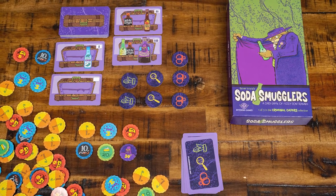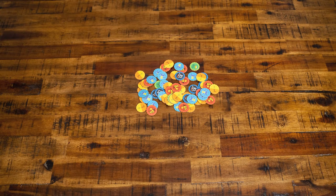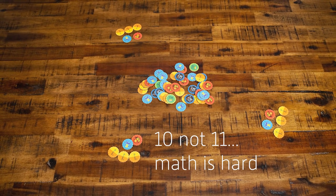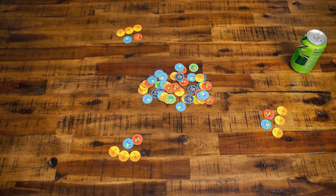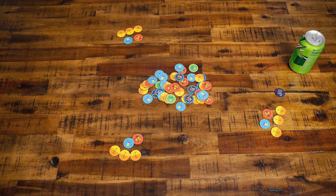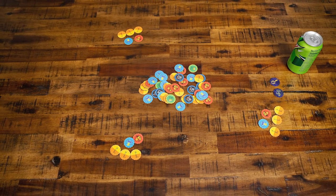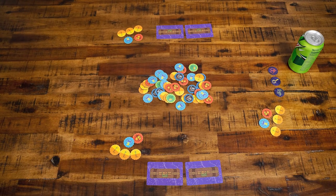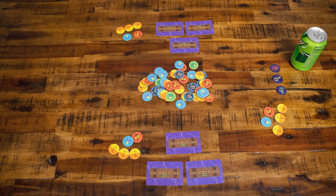There are also optional event cards. To set up the game, set the bottle caps within reach of all players. Each player starts with a value of 10 bottle cap tokens. The person who most recently had a soda becomes the border guard for the first round and is given tokens based on the number of players. All travelers are given five luggage cards. Each traveler will select two cards to bring across as their luggage, and one card that can be offered as a bribe to the border guard. The other two cards are just discarded.